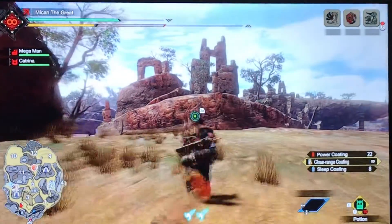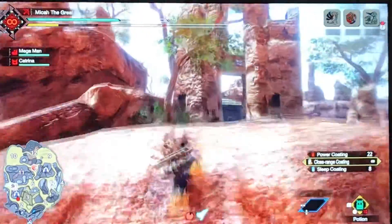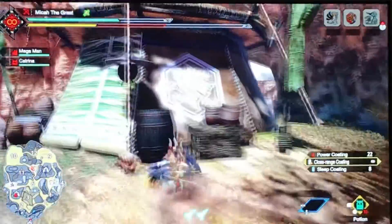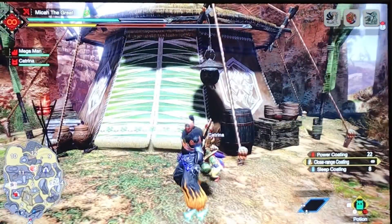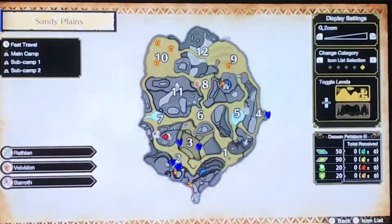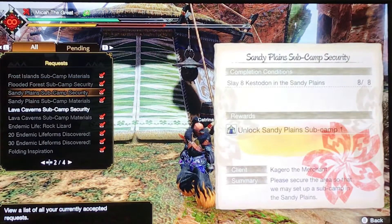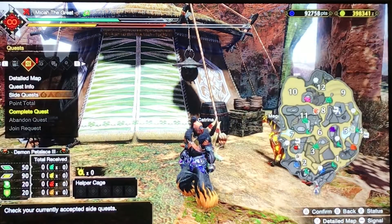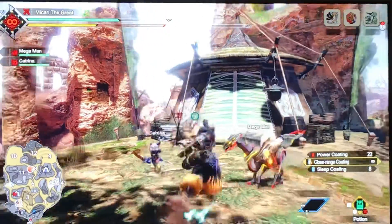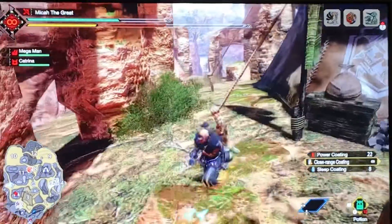The ruins are right on the right side of this little wall. The sub camp is right here, but you don't get it immediately — you have to complete a quest. The quest is to slay a Rathian on the Sandy Plains. You get the quest after coming here; just go to the merchant and they will have the quest for you. Complete it and the sub camp will unlock.